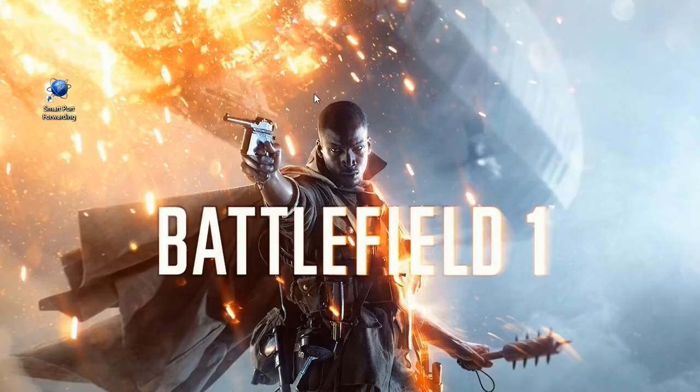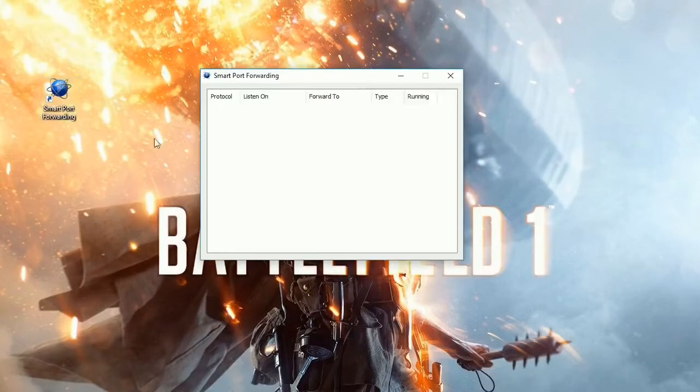First of all, go to the link I'll put in the description below and download this program called Smart Port Forwarding. It's a completely free program, you don't need to pay anything for it. It's a very small download as well, so download it, unzip it and install it as you normally would. Once installed, double click on the icon and you'll be met with this little interface.